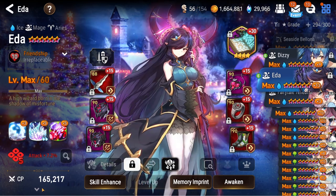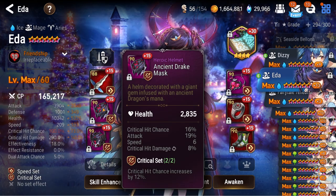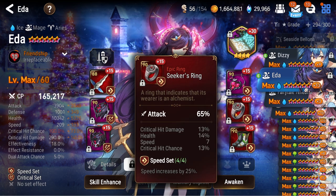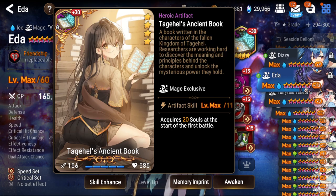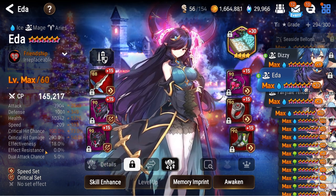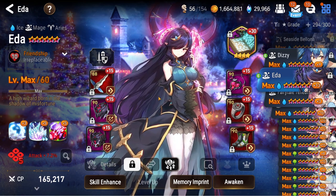Next up, Ida — on a full damage cleave build. Nothing really new here. People have way better Idas than I do — I just prefer having 10k HP and 1k defense because it's aesthetically pleasing. She has Targeted Hell's Ancient Book so she can soul burn S2 into an S3. Of course, if my opponent has Ida it's 100% stun on all my units; if I have Ida she stuns maybe one unit if I'm lucky.